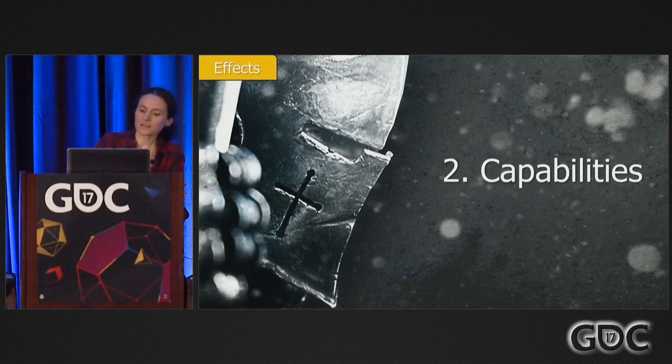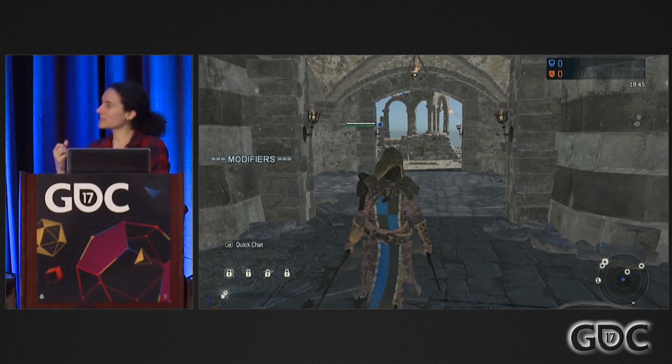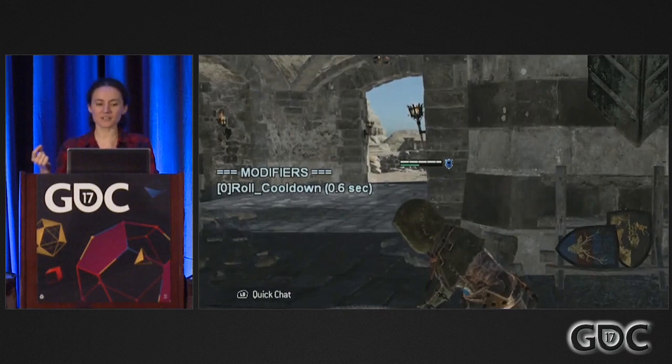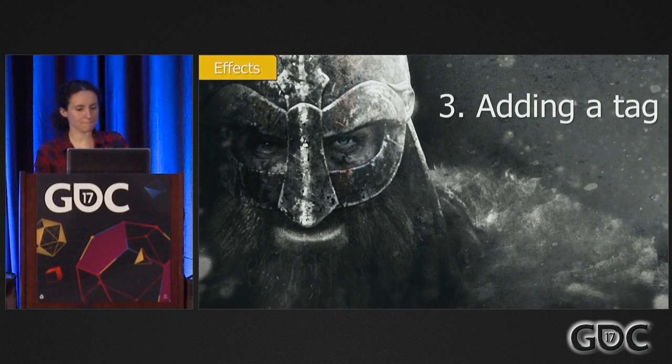Capabilities are actions that the entity can do, like going on a ladder, doing an attack, or dodging. By default, all the capabilities are set to true, but the modifiers can come and disable them. In this video, we'll see the peacekeeper — the player is spamming the dodge input, but we don't want the character to be able to dodge too often because that would break the game. So at the end of her dodge, we apply a modifier that disables her dodging capability, and despite her pressing that button, she can't dodge right away.